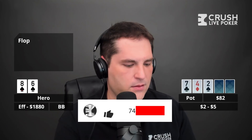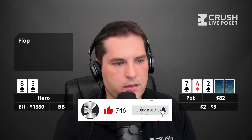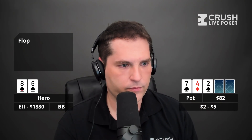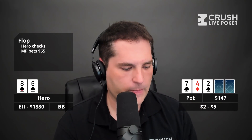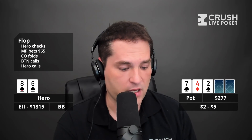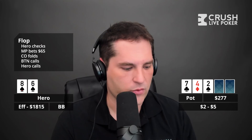The flop comes down seven of clubs, four of diamonds, two of spades, giving me a gutshot and a backdoor flush draw. So with eight-six of spades on seven-four-deuce rainbow: villain bets 65, cutoff folds, button calls, and I complete. The button has a 500 stack; the villain in the hand has 2200.